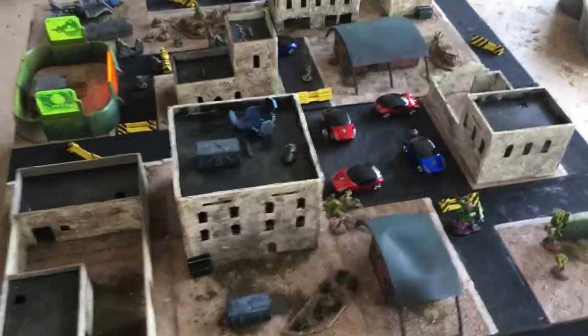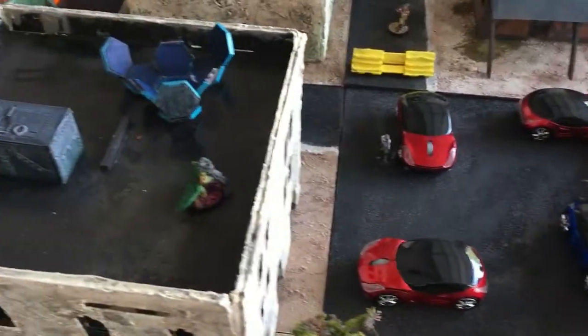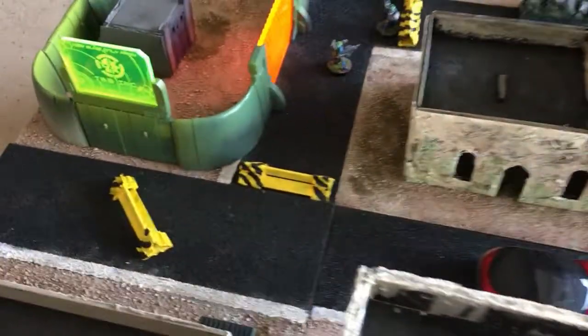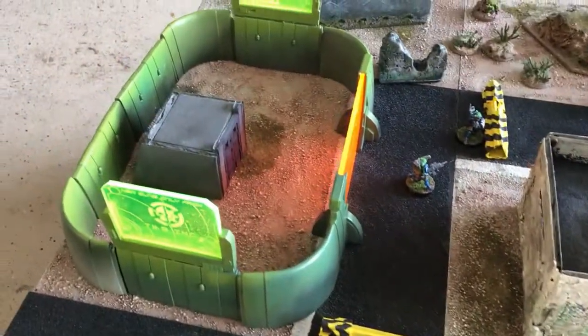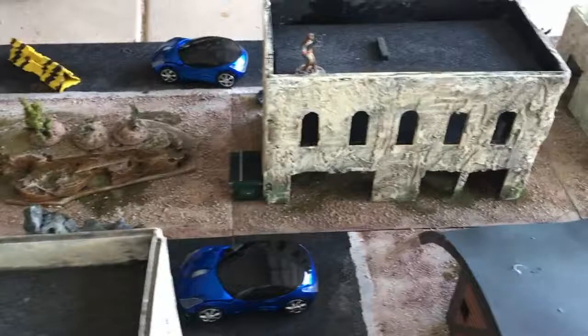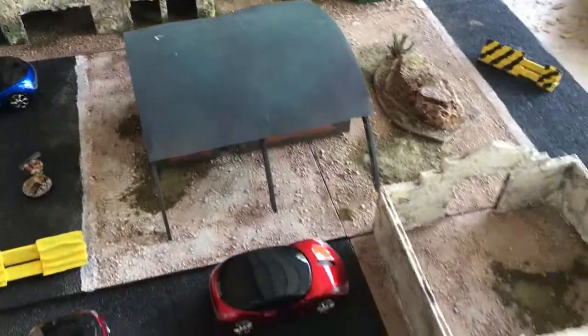Here's the board all set up. These GameCraft Miniature buildings — I took some spackle, they're just normally foam board and one of them was MDF, and I spackled it, painted it white, used some washes, painted it brown, added some different colors, and added a green wash on the bottom to make it look weathered.